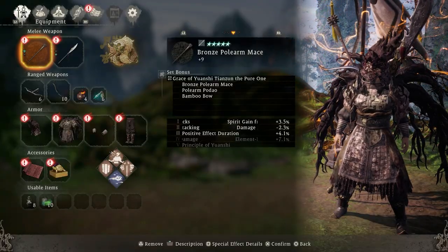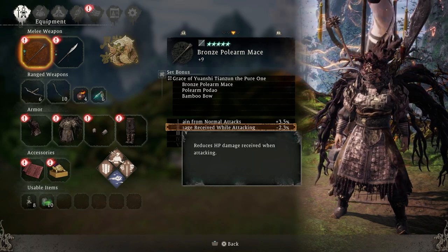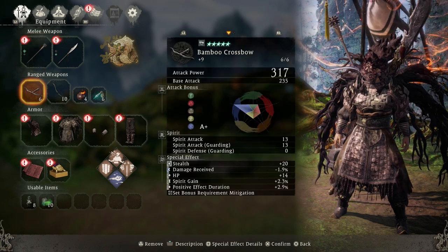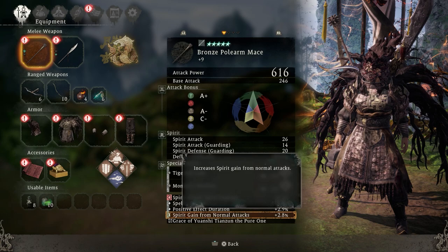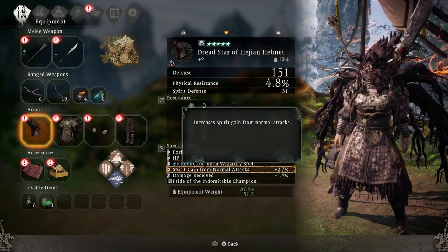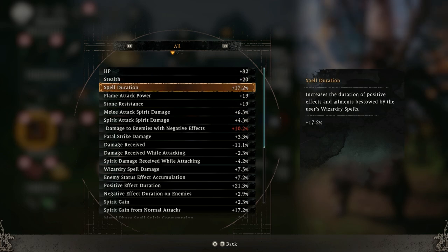I'm also using three pieces of grace from Yuan-Cityanzan. The bonuses are: spirit gained from normal attacks increased by 3.5%, damage received while attacking reduced by 2.3%, and positive effect duration increased by 4.1%. The special effects to stack on your gear for this build are: spell duration increase, positive effect duration increase, and spirit gained from normal attacks. On the special effects page we have HP increased by 82 — this comes from special effects and set bonuses, not from wood virtue points — and spell duration increased by 17.2%.